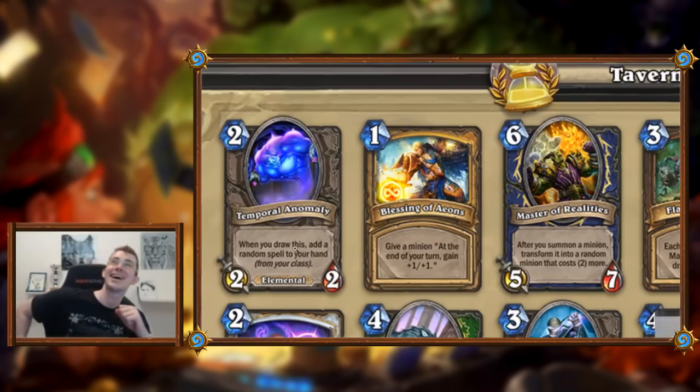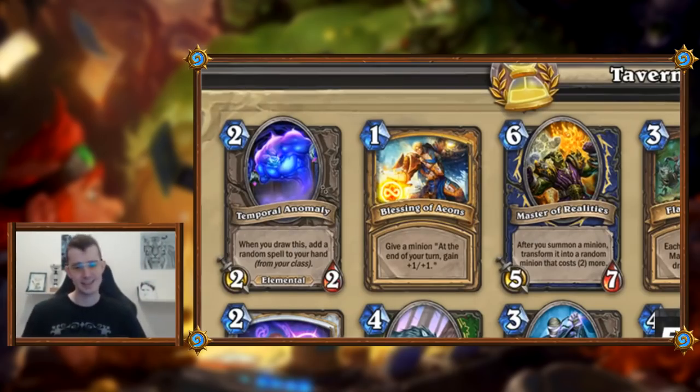Yeah, it's like a Blink Fox you can't keep. I still think it's good, but you need to just hope you don't draw it early. If it's in your opening hand it doesn't proc — that's a real downside. See, that's why I like doing these live, because you guys always catch things I miss. So I would say worse than Blink Fox for sure, worse than Swashburglar, but it still makes your deck more flexible and if you draw it mid-game you don't hate it.